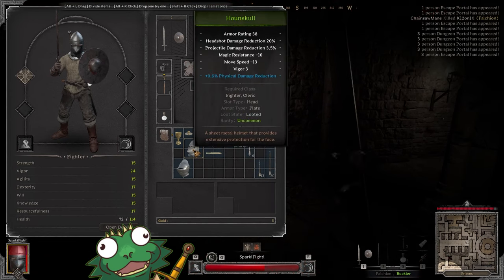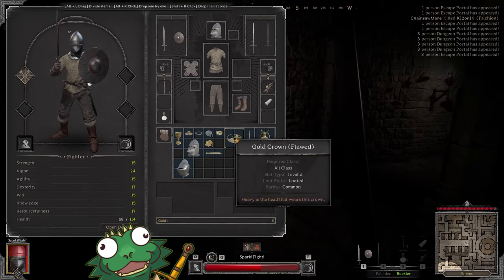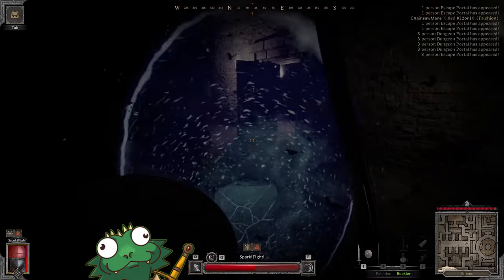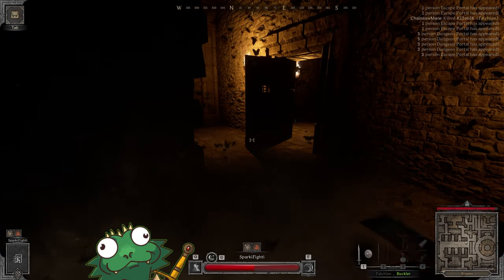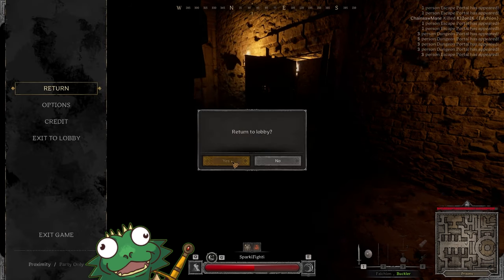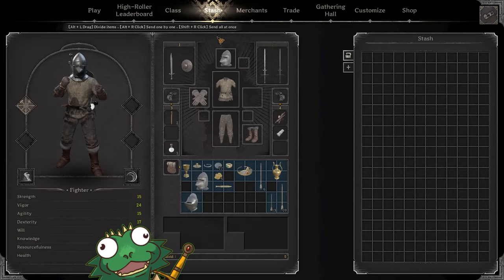We got some loot — some green helmets, that's pretty cool, and a little Zweihander. I think this is a good first run. You want to get out with any amount of gold you can, so we'll leave. Just walk into the portal. It says 'Adventure Over' — you can spectate, but there's nobody to spectate. Hit Escape and exit the lobby. We did it! We escaped with the loot.